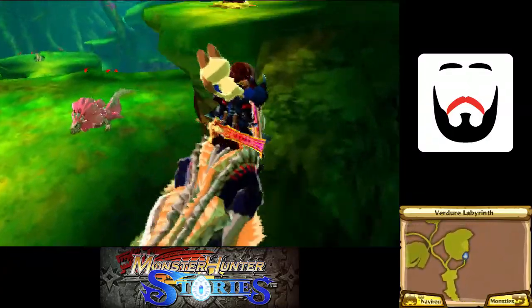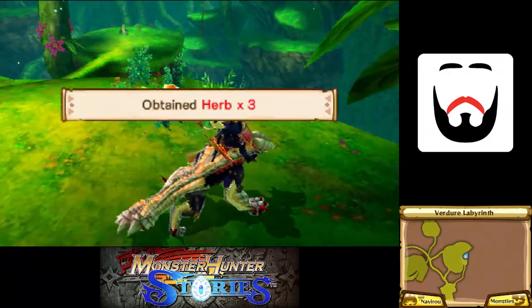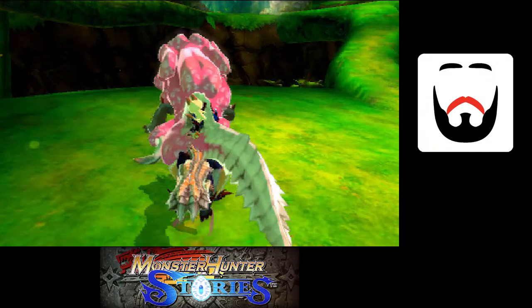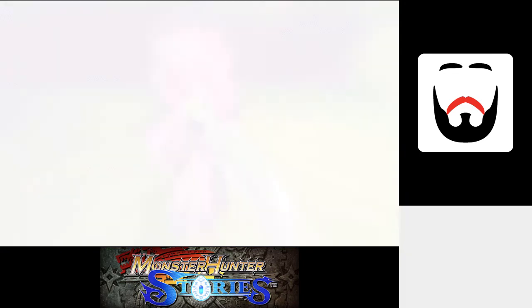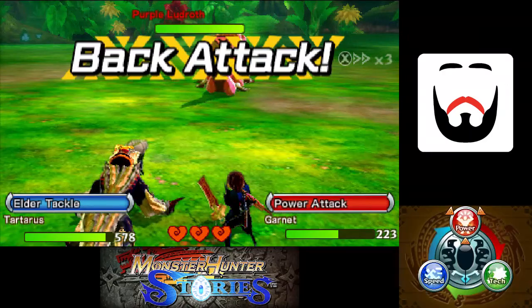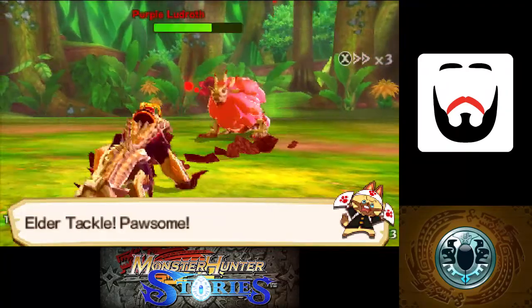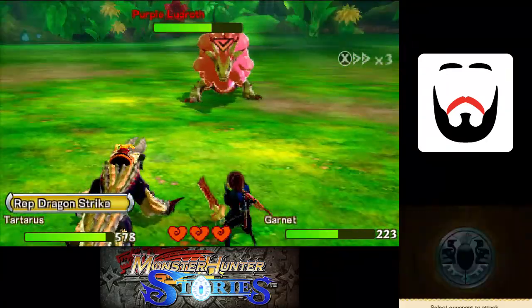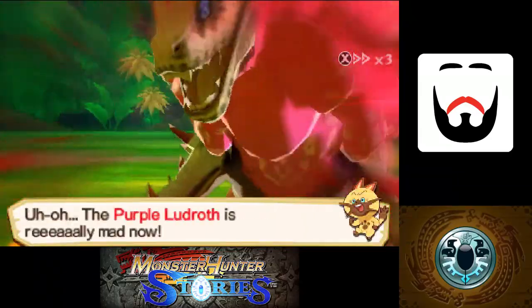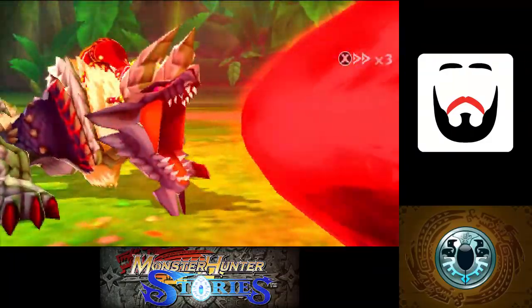There's a purple Ludroth just hanging out in a place where purple Ludroths are definitely meant to be. Let's head down there and say hi to it — it looks lonely. That wasn't amazing for a red chest. So we have fought high rank purple Ludroths. Still, let's kill this one. It won't take long. Nice try there, Ludy.